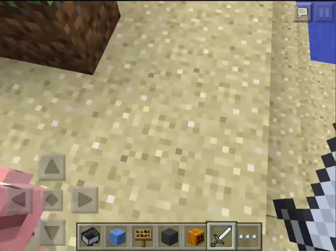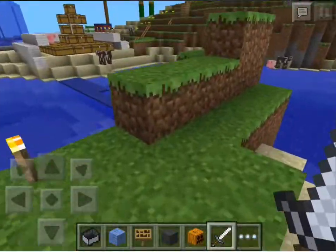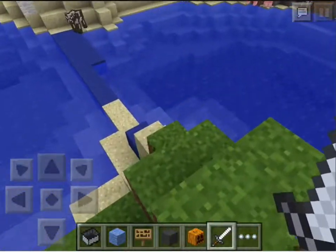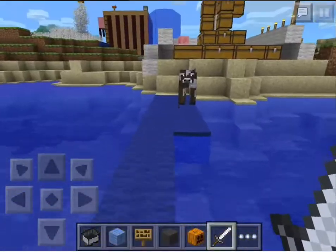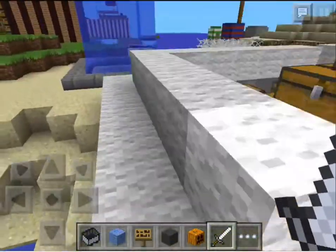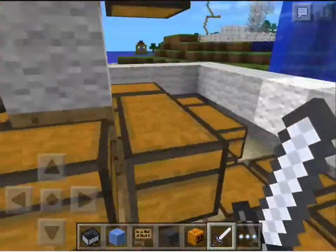I'm going to show you some of the secret chests and what I've built. You have a chest here, and I put animals everywhere so I could get some food if I change it to survival. I don't think I'm going to change it to survival. And here's where you get all the stuff from the middle. There's quite a lot of chests, which I'm going to get rid of some soon.